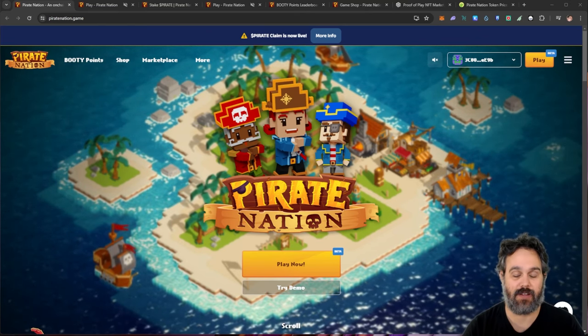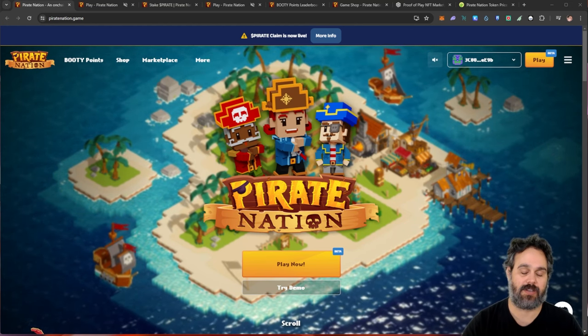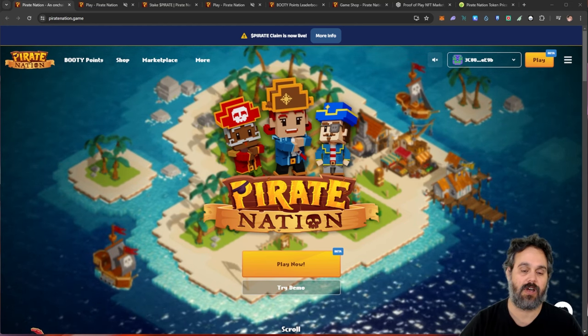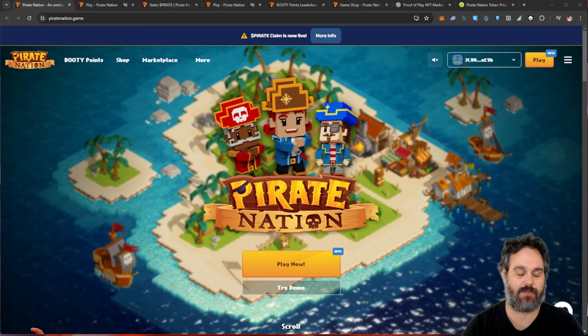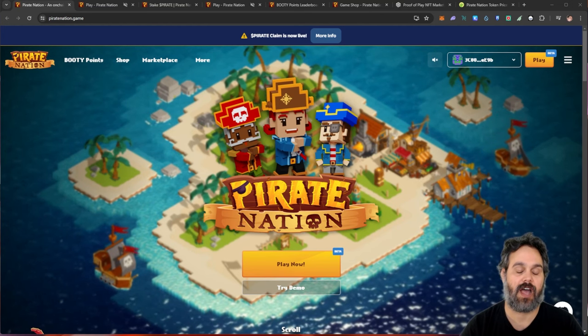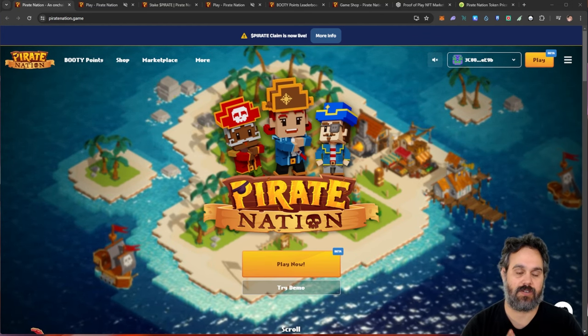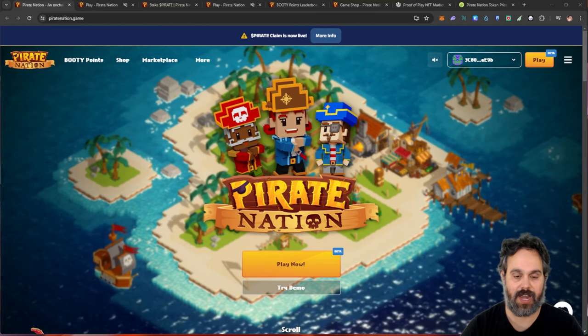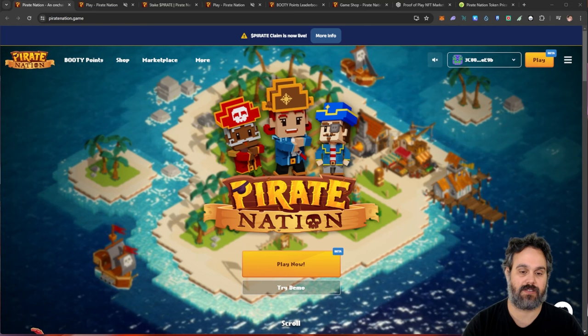If you want to participate in Season 2, I have about 5 free pirates — I'm going to leave the link in the description below. However, if you have some of the partner NFTs, you can also get a free pirate. The Cypher are partners with this game, so if you have an Inu or an Eco, you can go ahead and get a free NFT as well. If you don't, you can get one of the pirates on the link below.